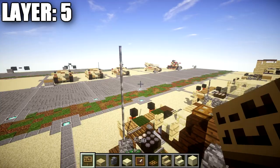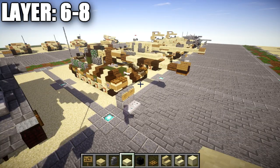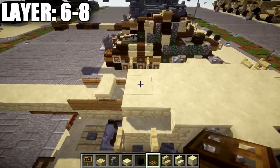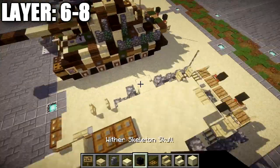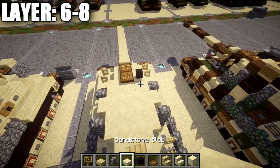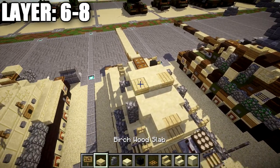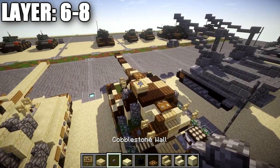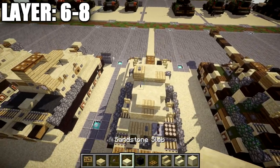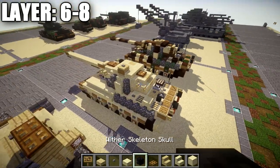Moving on to the last layers — six through eight — which finish the radio antenna and the top of the turret. On the turret, place two wooden trapdoors going back, then a wither skeleton skull on the sandstone corner stair to the right side. Place a row of three sandstone slabs across, then a birch wood slab to the right, a sandstone slab in the middle, and a birch wood plank to the left. On top of the birch wood plank place a stone button, and to the left of the plank place a wooden sign. Place a row of three sandstone slabs across the back, then a wooden trapdoor on top of the smooth sandstone block at the very back. That finishes the turret.